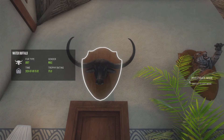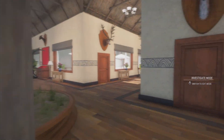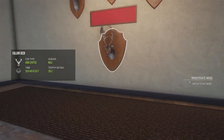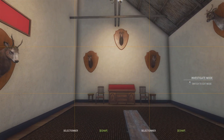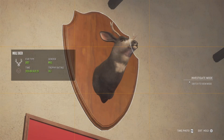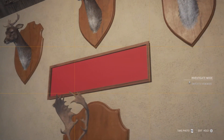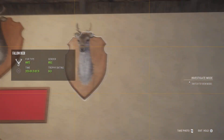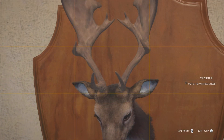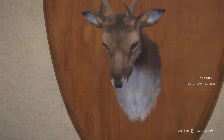A big water buffalo diamond, a Bengal tiger diamond, and in here we have my room of shame — some tiny red deer, mule deer, tons of tiny red deer, tiny fallow deer, and this fallow deer that's almost touching in the middle — it's crazy how tight it is.